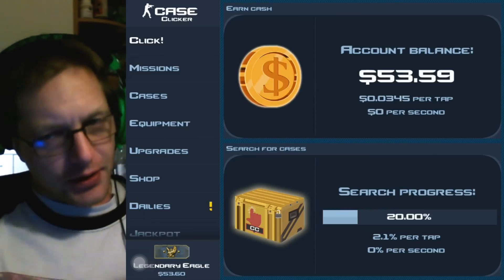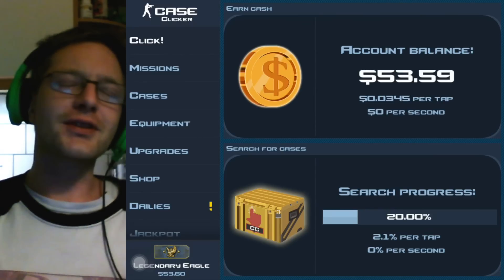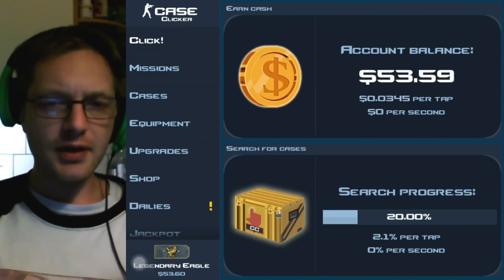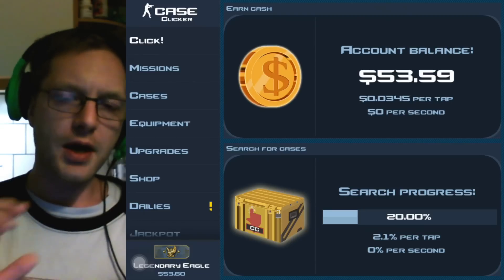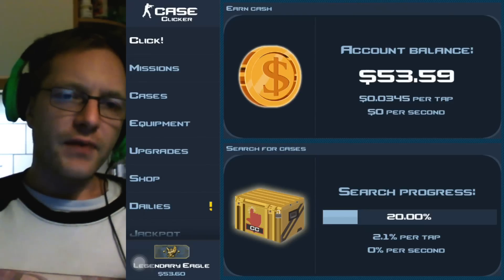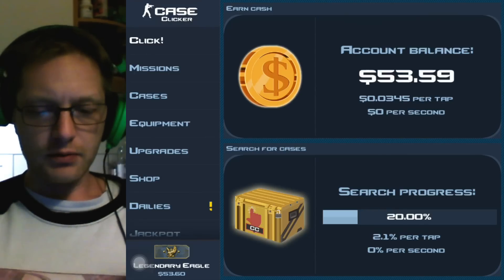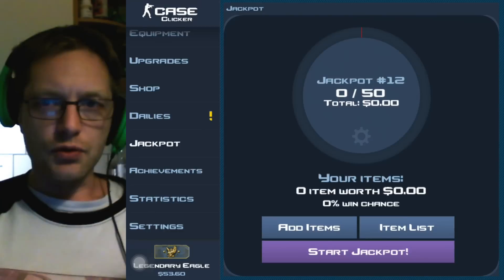Hello guys and welcome to another one of my Case Clicker campaign episodes. It's the trash to treasure game — kind of a jackpot journey but done differently. We're starting out at the low end. The purpose of this video is to try to go into the jackpot in Case Clicker and rake up some value by betting really junk skins in the very low jackpot and working our value up as we go.